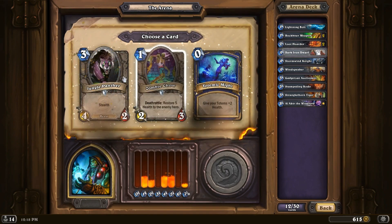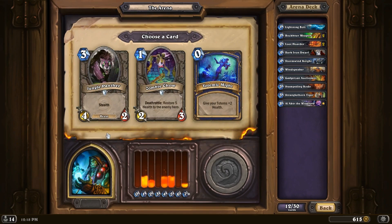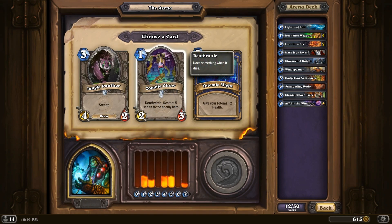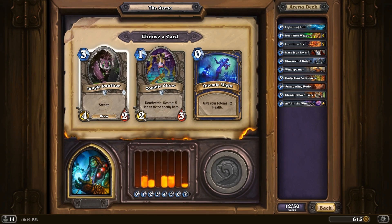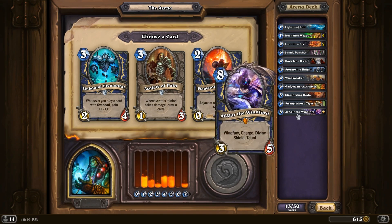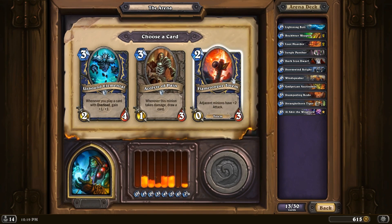Dark Iron Dwarf — very good. That's a little more lackluster again. Zombie Chow is actually not bad, but I don't like giving the enemy life — it's just not my thing. Let's go with the Jungle Panther, because that's how I like to play. We have Unbound — pretty good, but we only have one Overload card so far, so not amazing. Probably the Flametongue Totem. It also works very well with Alakir and the Windfury from the Windspeaker, so let's go with that.